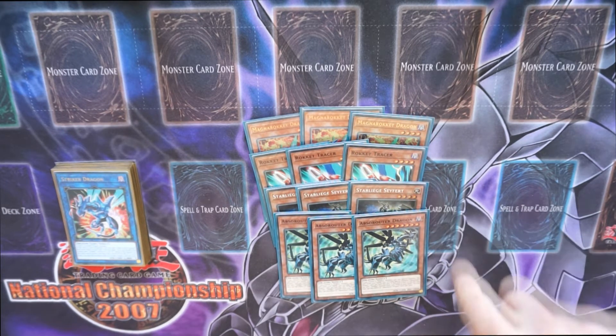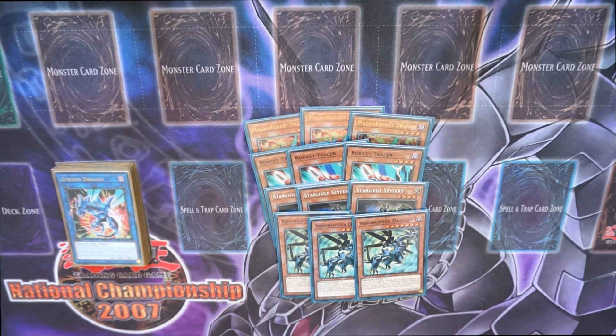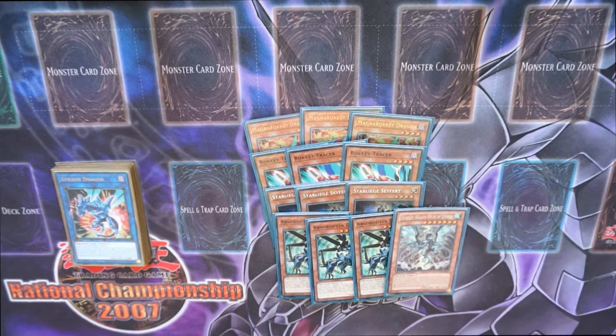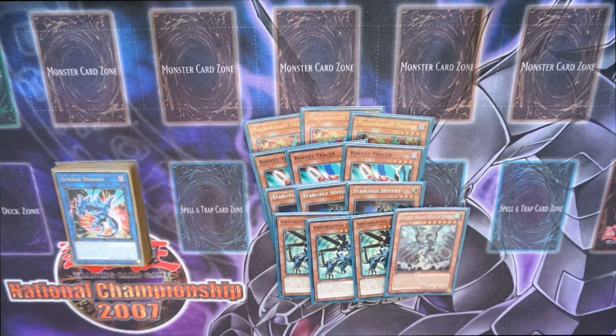He combos with Seafoot as well — if you dump him, because he's level 7, you'll end up searching a Rokket with Absa Router, but then you also get your Tempest Dragon Ruler of Storms to your hand. Beat stick, extender, keeps coming back each turn — brilliant stuff.